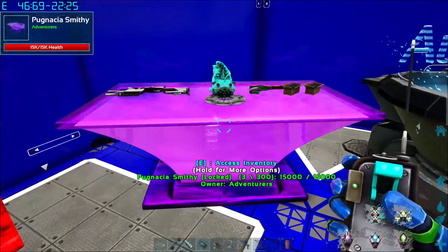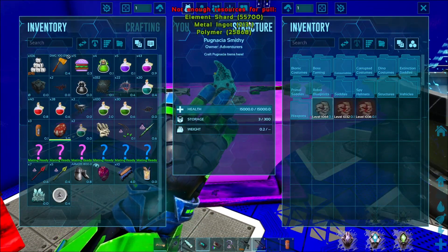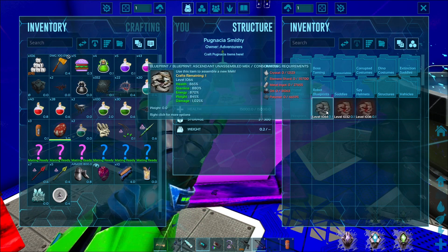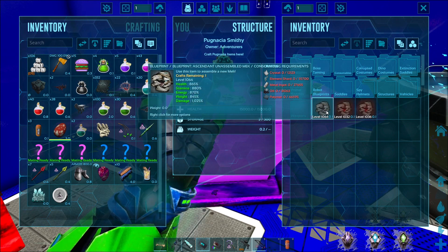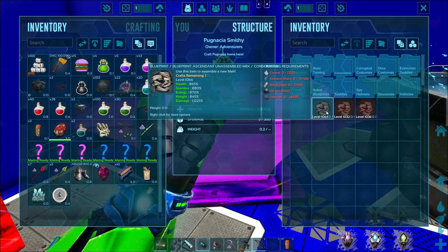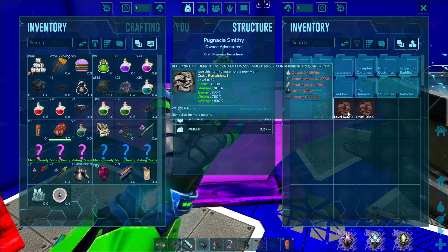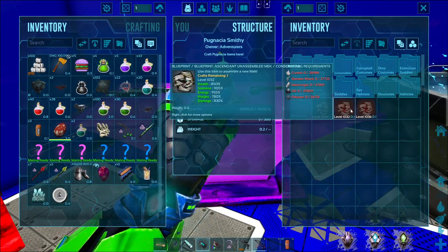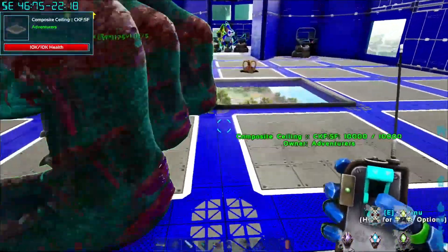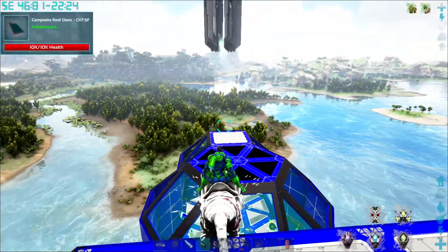Let's see where we're at - depending on which one we make. This one is 55,000 element shards - plenty of those. The next one: 55,000 shards, 12,000 crystal easy, 27,000 metal easy, 31,000 oil easy - polymer is the one hard one: 46,000 for that one, or 17,000 for that one, or 56,000 for the big one. It's insane - that's so much polymer. I know there's easier ways to get polymer, I just don't know what they are.